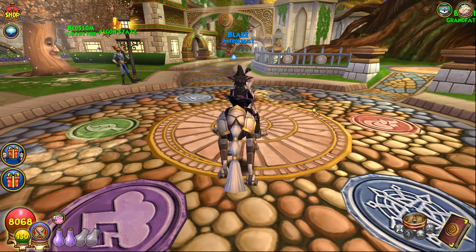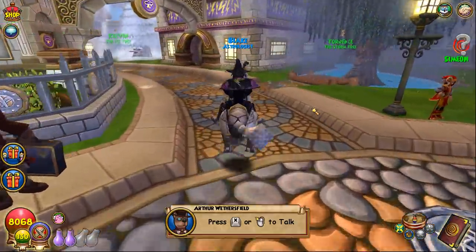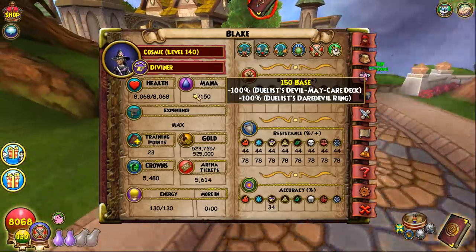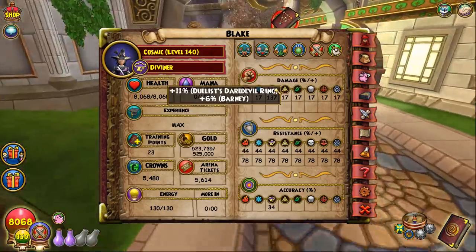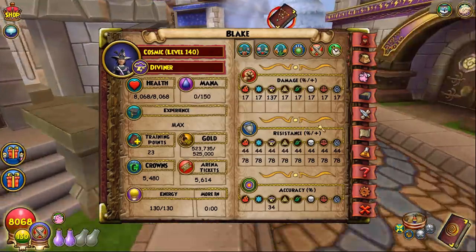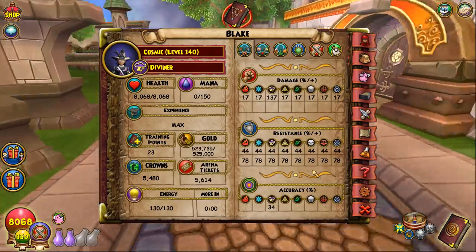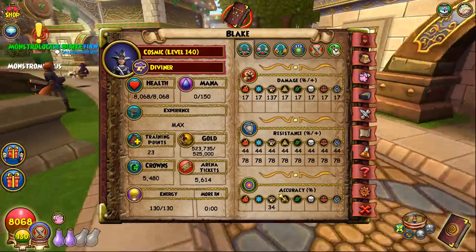For Storm, I think five-piece dragoon is king unless you're doing some weird ward setup. You get 8,000 health which is low but decent for Storm, and 137 damage — nowhere near Fire's 157 with 9.1k health. The difference in health and damage between those two schools is just nuts. You get 44 resist — which really feels like nothing — and 34 accuracy, meaning only a 1% fizzle chance on certain spells.